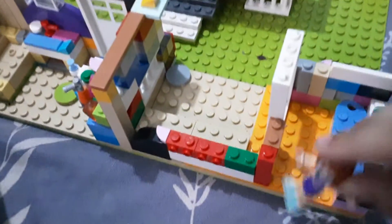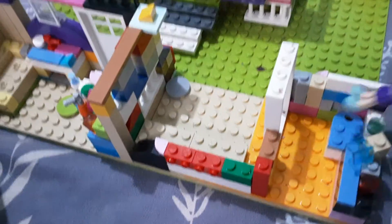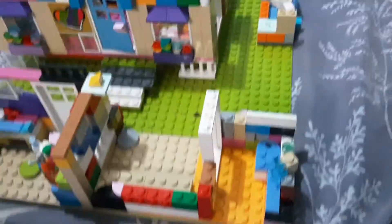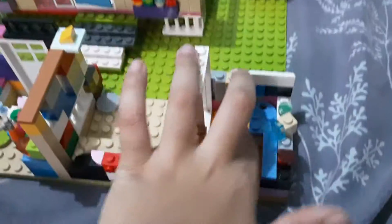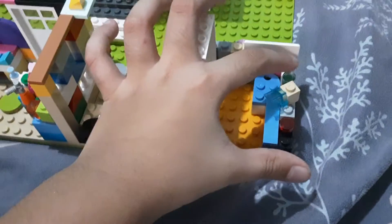Here it is — a very small bathroom, but it doesn't need a shower so I made it small. There's the toilet — it has a heart piece. I didn't have any more blue pieces that are two by two, so I used that one. And of course a little button. This thing needed a lot of creativity. There it is, and a little red soap.